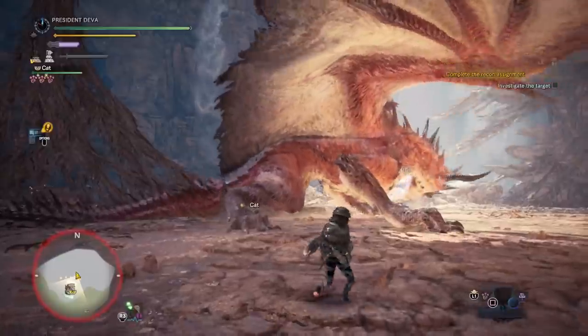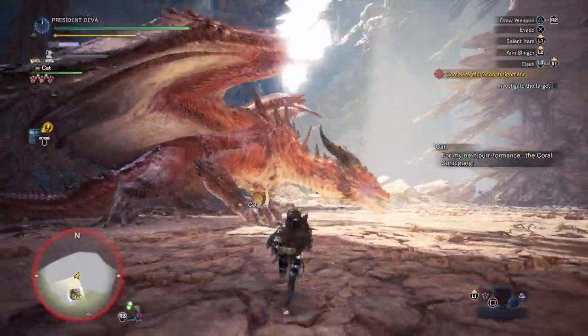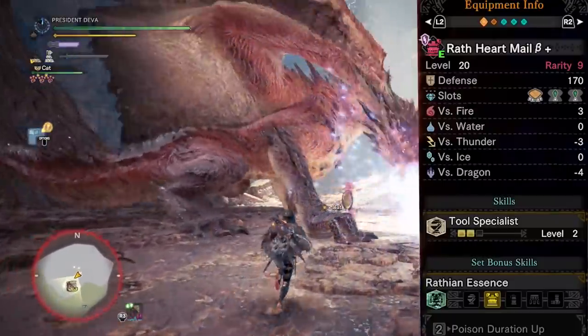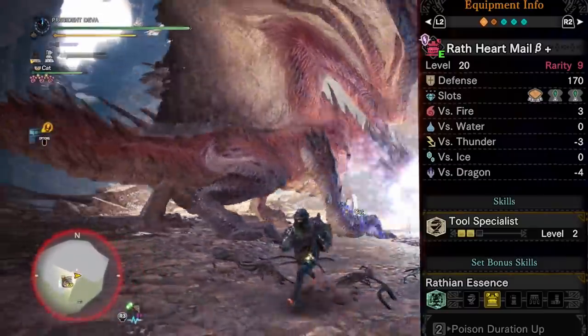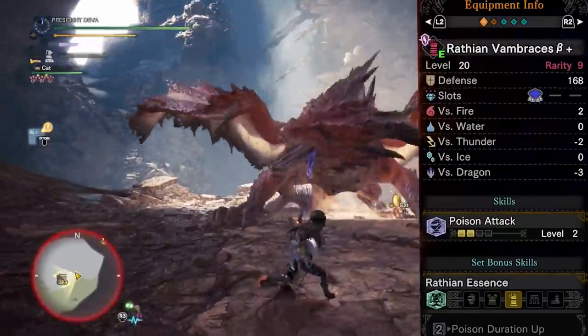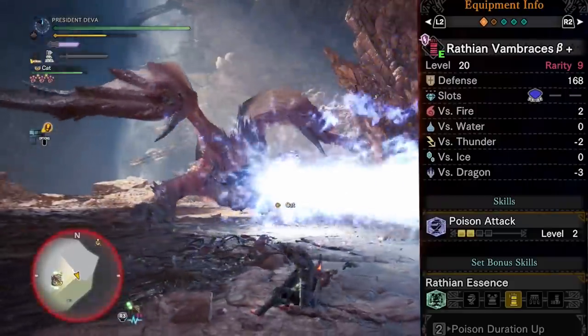The armor is really cheap to build and you can combine it with Master's Touch. It's only a 2-piece bonus and can be mixed with either pink or green Rathian. The chest piece comes with a lot of free slots and the skill Tool Specialist, which will be very handy in this fight since it's probably going to be a long fight and you'll need to use your mantles multiple times — this will reduce your cooldown times on the mantles as well.